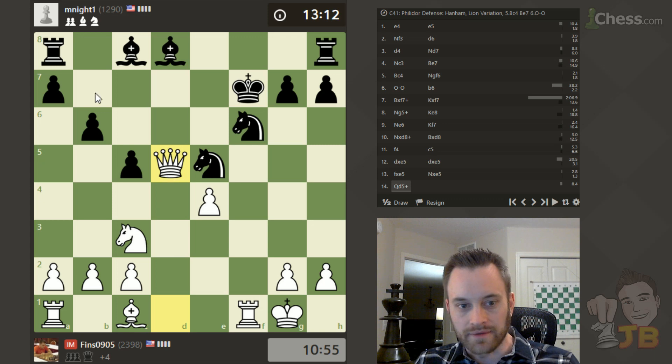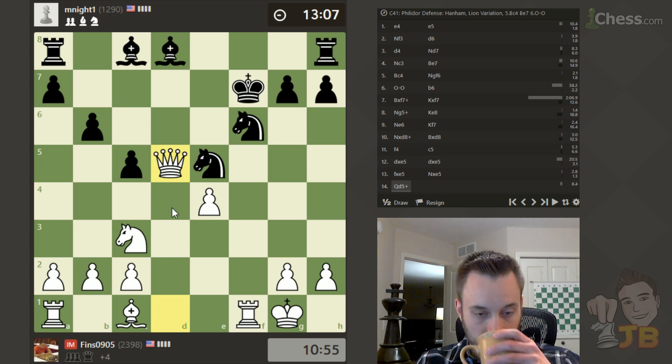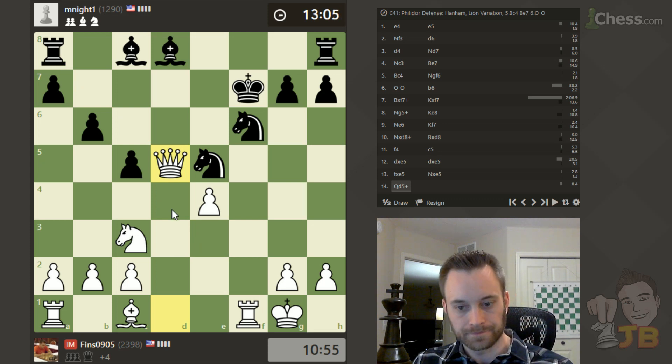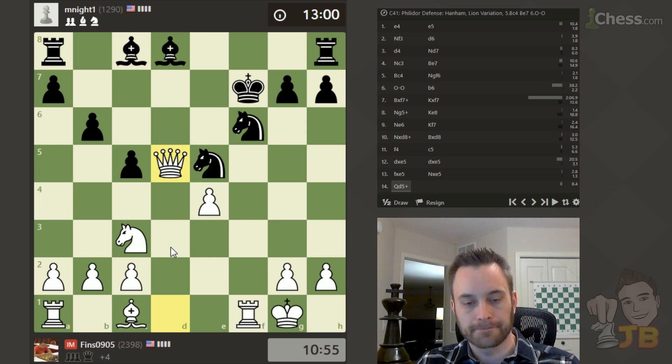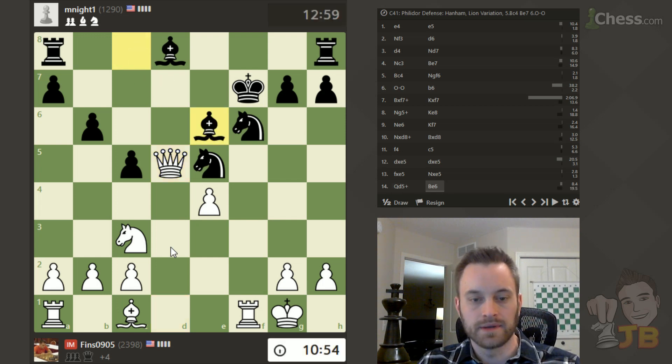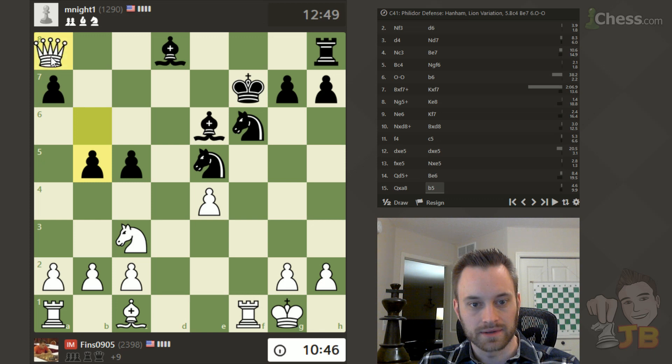I'll probably go after the rook, although going after the knight is good as well. Bishop e6 — I think taking the rook is best, a little bit more material. The knight is nicely centralized, but going after a7. Also this bishop is pinned, because that would win the rook on h8. So very much a cleanup job now — let's take this pawn with check.